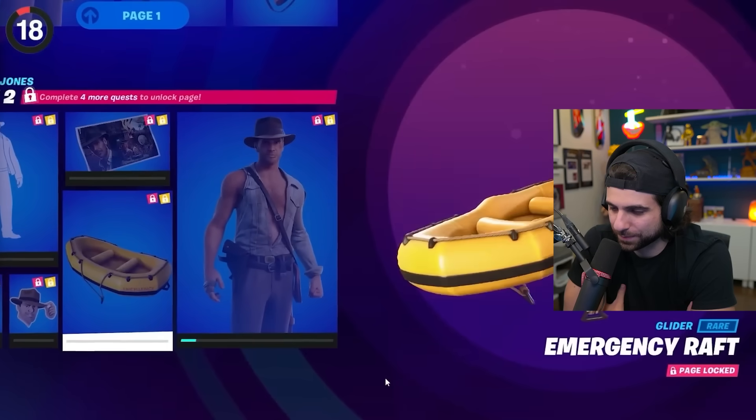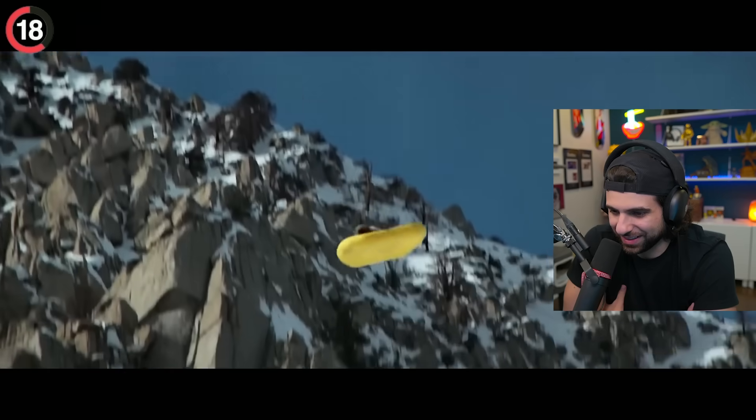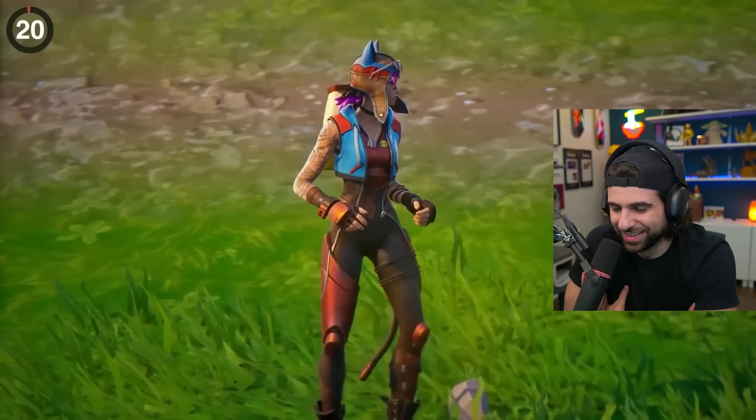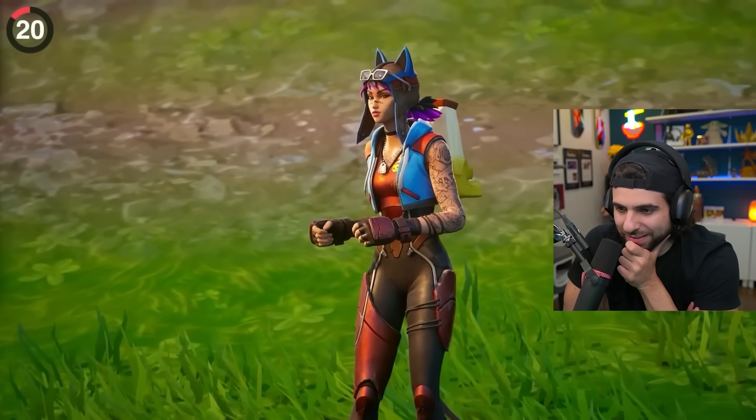As for his glider, it's an emergency raft — seems random, except it's the same one they jump out of a plane with, and Epic went even further with this raft. That's actually crazy. It even has a constant deploy animation taken straight from the films.